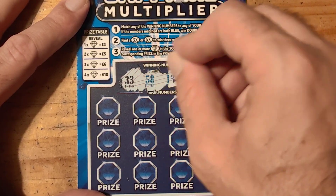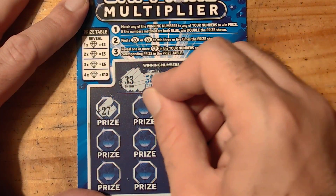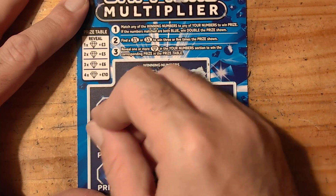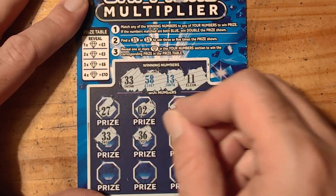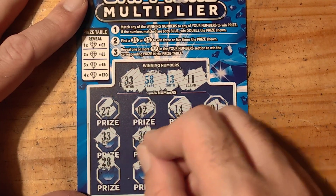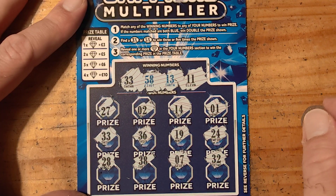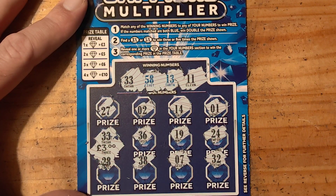23, 53, 58, 13. 27, number 2. 14, 13, number 1. Ooh, 33. 36, 19, 24. 28, 38. Number 7 and 32 — 32, so 33. Nice, we're off the mark, we've got £3! So it won't be a bust video, which is good.